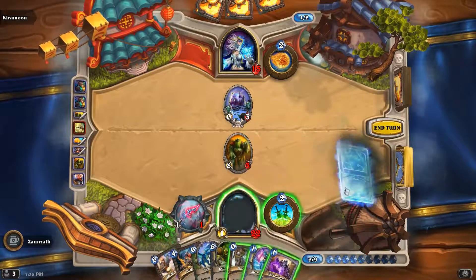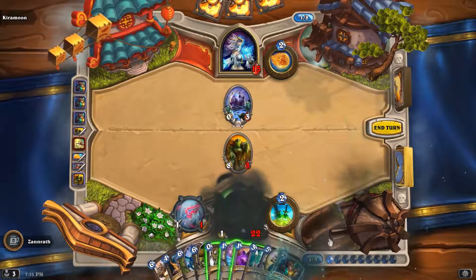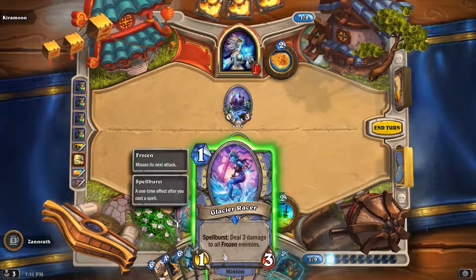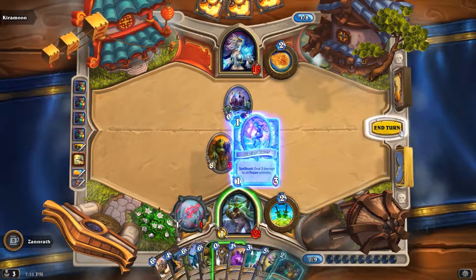I don't get a lot of ones. Hit him with that — got a three, hit him with that. We got a Naga sandwiched — do we want a random or do we want a spell burst for three damage to all frozen? I think we're just going to play that out as a minion.